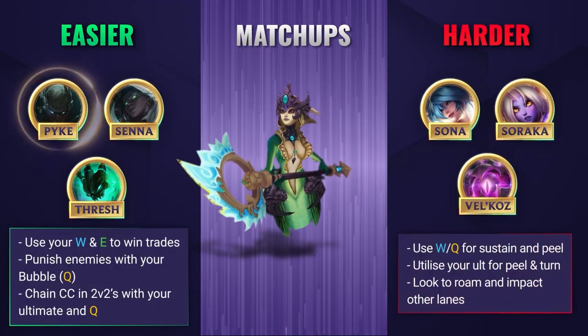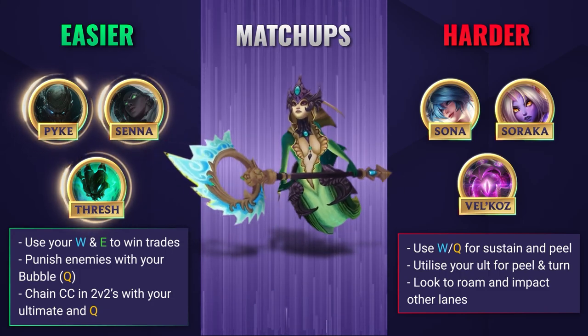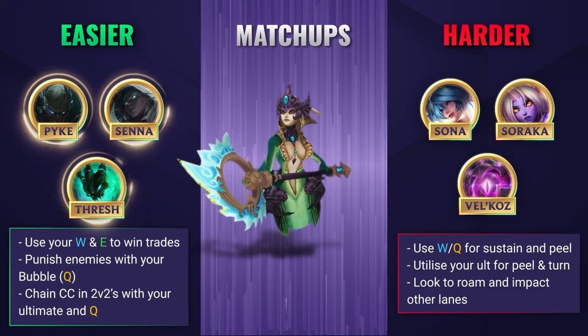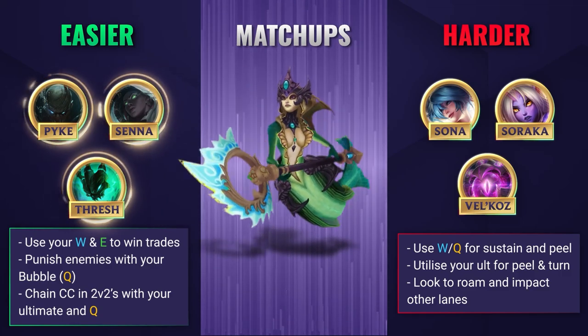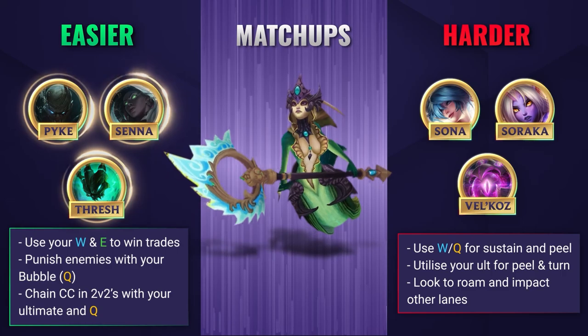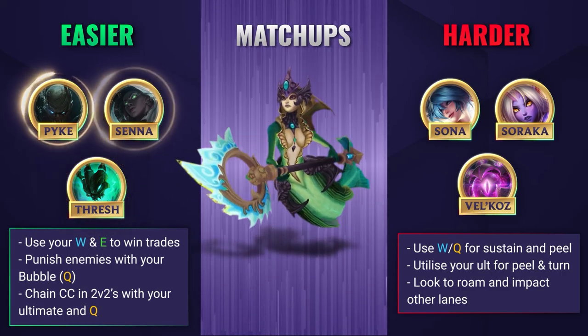Now let's have a look at some matchups. Against easier lanes, you want to absolutely abuse your advantage. Utilise your W and your E to ruin your opponent's day whilst keeping you and your AD carry topped up and healthy. Remember to keep applying pressure if you have a ranged advantage and punish any missed cooldowns with your bubbles. Once you hit level 6, you can single-handedly lock down your opponents, which could lead to some easy kills.